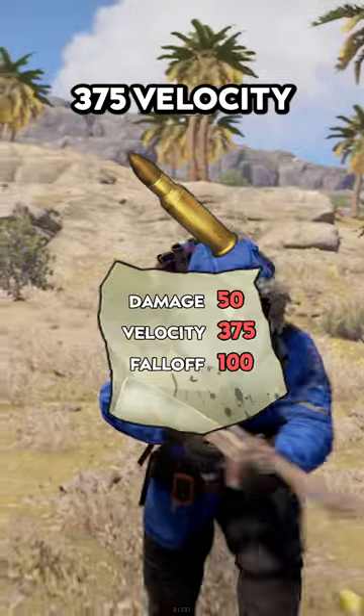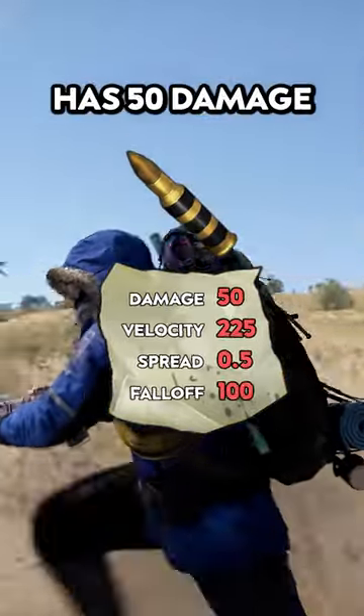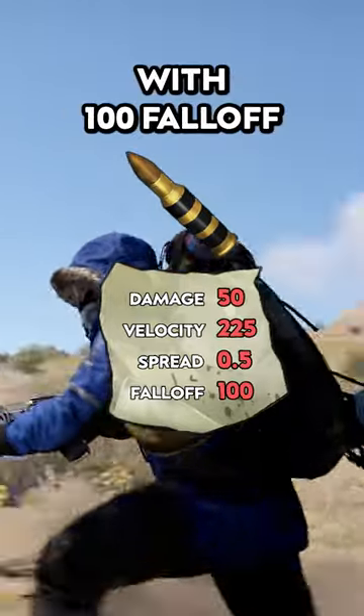The 556 ammo has 50 damage, 375 velocity, and 100 fall-off. Explosive ammo has 50 damage, 225 velocity, and 0.5 spread with 100 fall-off.